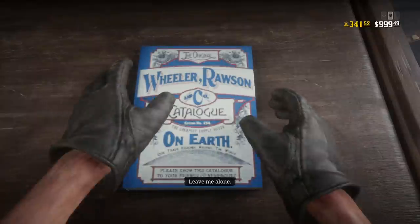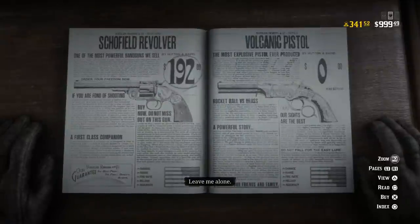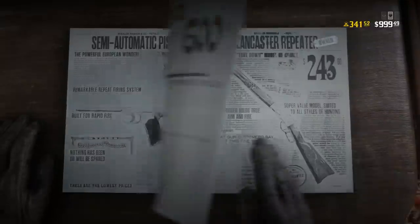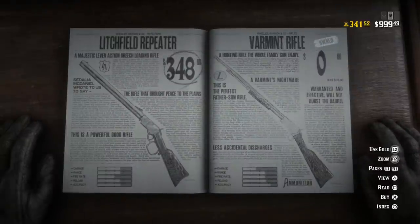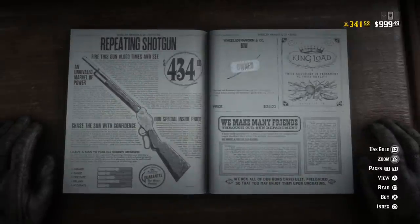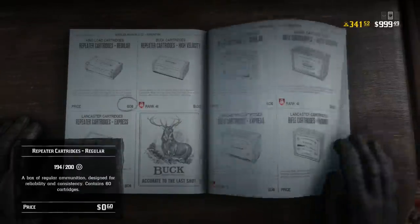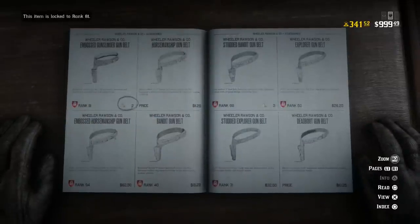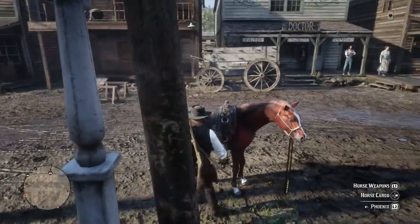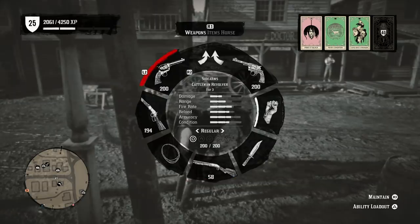Building off of that, one thing you want to avoid is having multiple weapons of the same type. What I mean is having all three types of repeaters — carbine, Lancaster, and Litchfield — or having all four or five kinds of sniper rifles: Springfield, bolt action, rolling block, carcano. Your loadout is not going to consist of two of the same weapon type; you'll have a repeater and a shotgun, or a sniper and a bow. The only one I'd recommend having two of is pistols, since you can eventually dual wield them. Don't double stack on the same weapon type — you're just wasting a weapon slot.